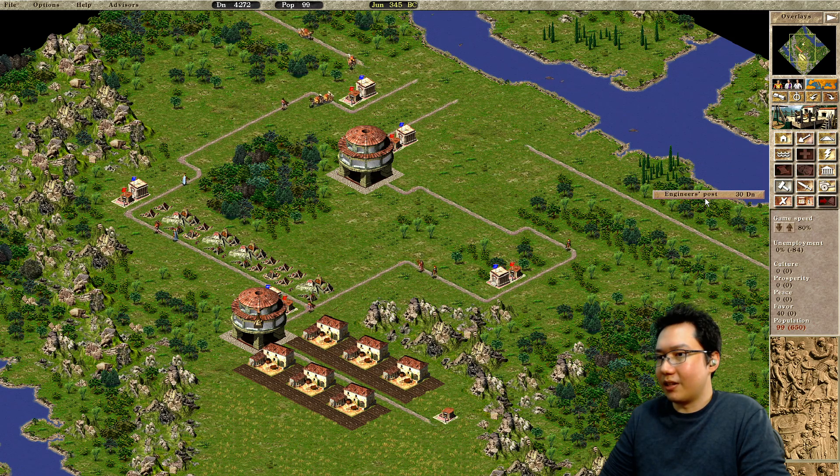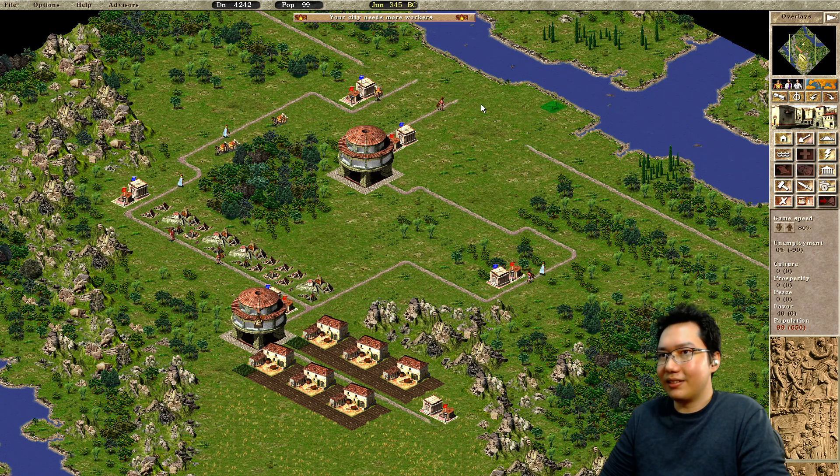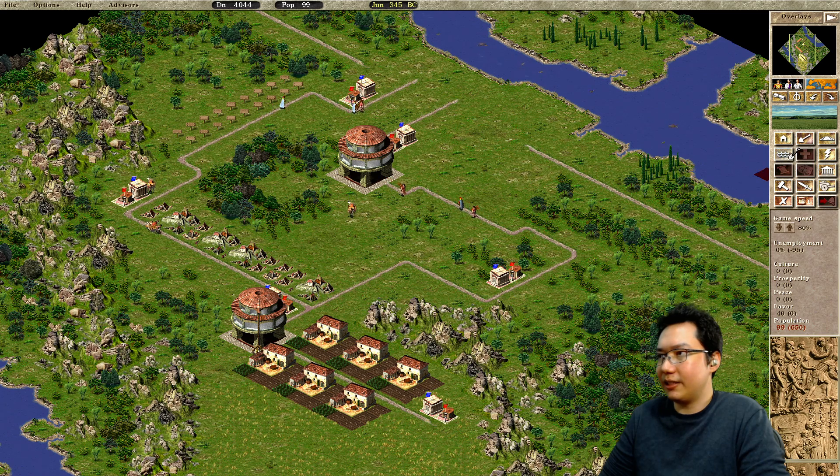We probably do need a lot more workers than this. So let's throw down another row of housing right there. And we can maybe throw a reservoir right in the middle here.